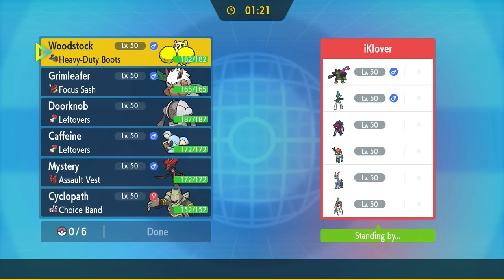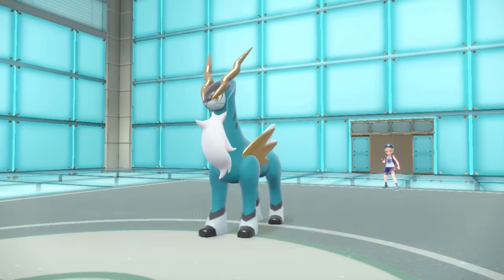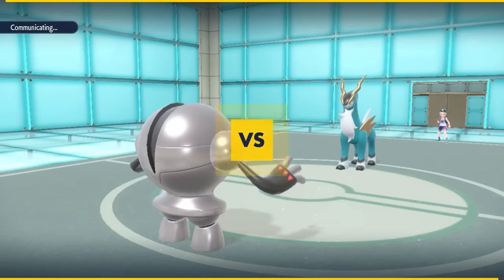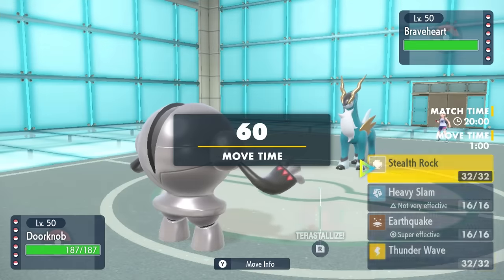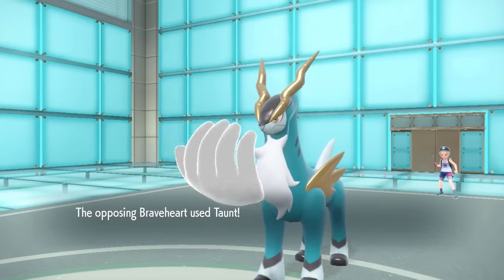This time my opponent is working with five legendary-like fellas and a Gallade, which is quite scary. But I have a wooden doll that's also a kite of some sort, and I'm not afraid. My opponent leads off with Cobalion, and I of course have my nice polished doorknob. Shout out to the metal textures in this game — Registeel be shiny as hell.